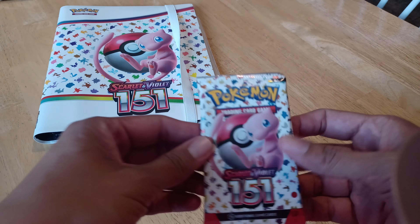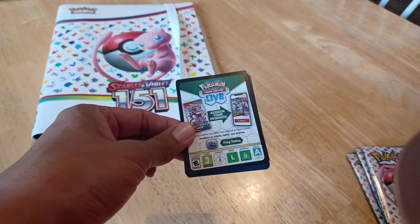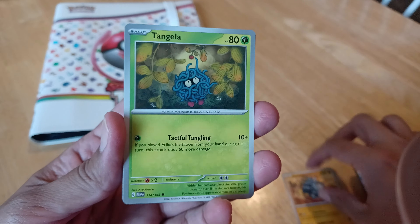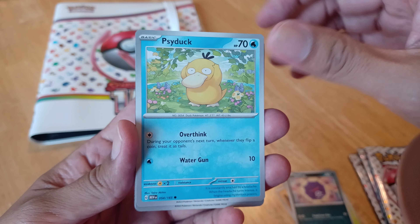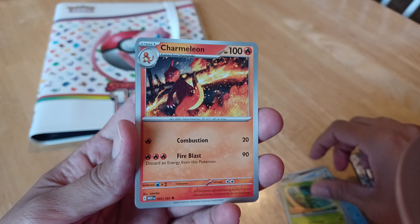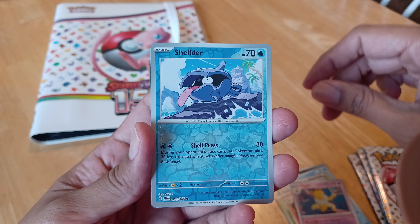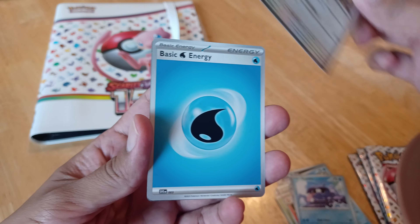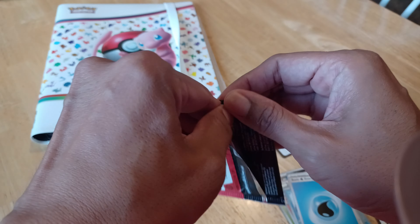Let's start with some packs here. My chase card is obviously the Charizard. Got Ride Horn, Tangela, Koffing, Psyduck, Cycling Road. Scyther, Charmeleon — that looks nice — reverse Hypno, Shelter, and just a Dodrio.